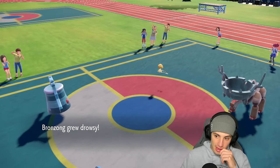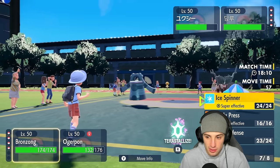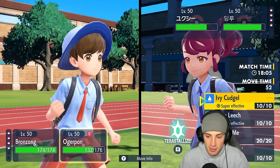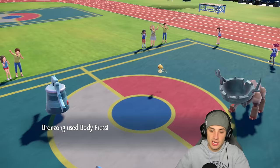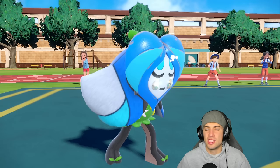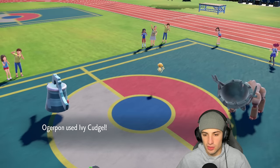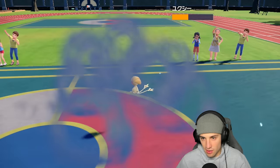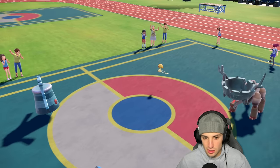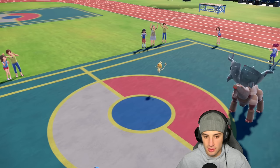Spikes and Stealth Rocks are hurting me, and Ting Lu ends up Yawning me, which kind of sucks. We make Ting Lu flinch so we'll keep Ogrepond out. I go for Body Press and Ivy Cudgel — the Body Press does a huge chunk of damage. With Bronzong's Yawn going out, they're going to double put me to sleep. The Yawn forces me to swap out. Uxie is actually soaking really well, and a Whirlwind comes out — she's just going to force me to swap in and out with Spikes and Stealth Rocks doing damage.